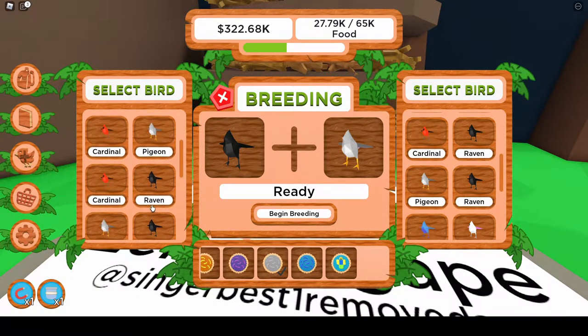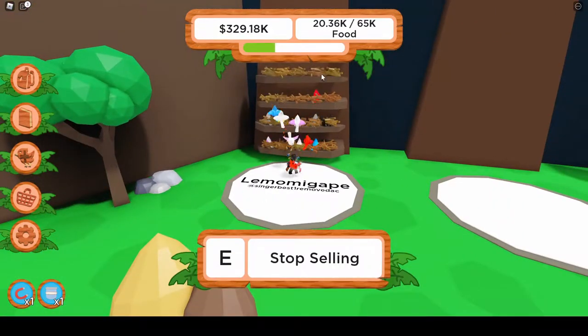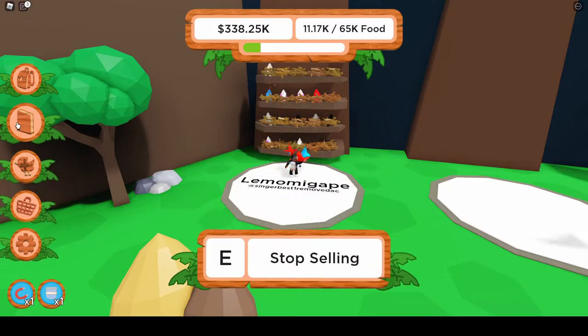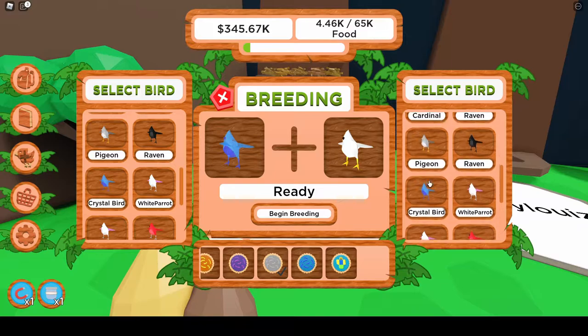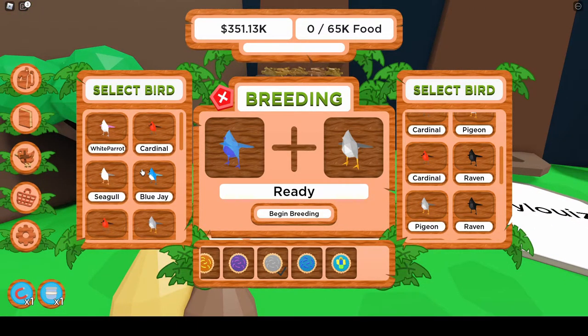We finished our breeding and we got a Thunderbird! It says: 'Over a million volts run through this bird — be careful. Likes fruit, collects 110.' The Crystal Bird likes seeds. I've had good luck breeding the Crystal Bird and the Pigeon together — I got a Raven and now a Thunderbird. Before I got the Crystal Bird, I bred the Raven and the Pigeon together. I recommend that duo for good results.